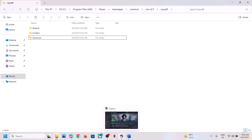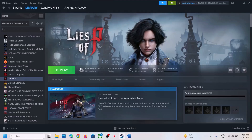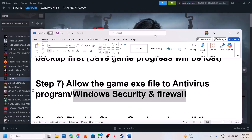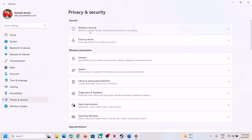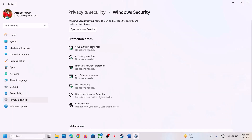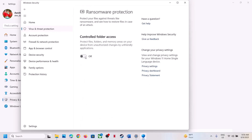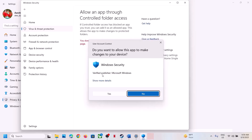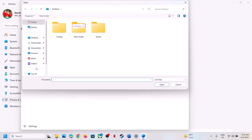The next step is to allow the game EXE file through your antivirus program. If you have a third-party antivirus such as Avast, Norton, Bitdefender, or McAfee, add the game EXE to its exceptions. If you're using Windows Security, open Windows Settings, go to Privacy and Security, click Windows Security, then Virus and Threat Protection. Scroll down and click Manage Ransomware Protection, then click 'Allow an app through Controlled Folder Access' and click Yes.